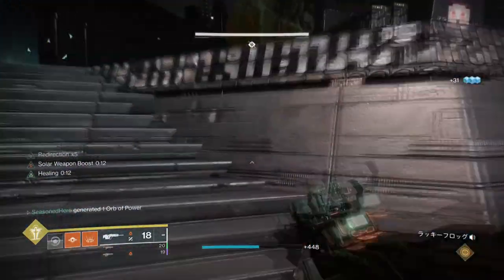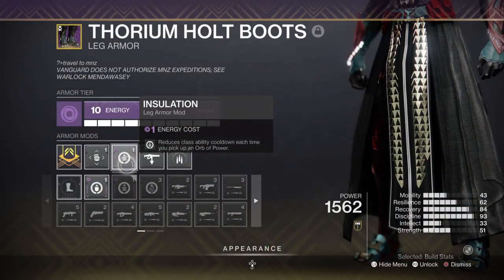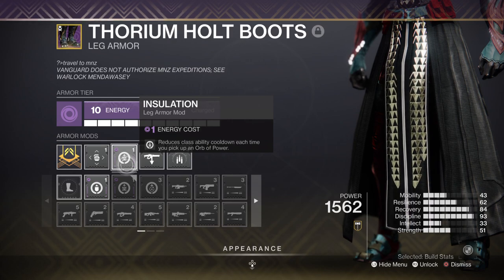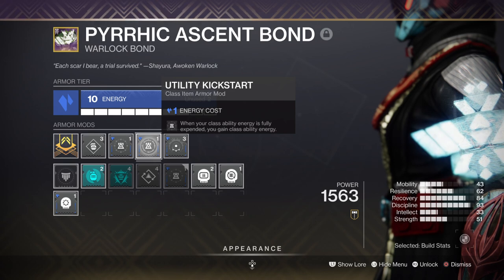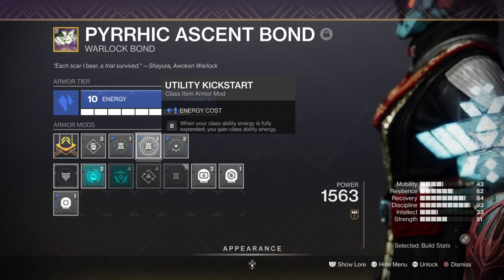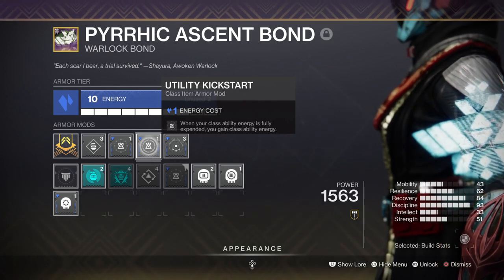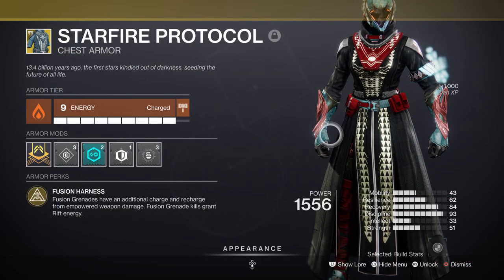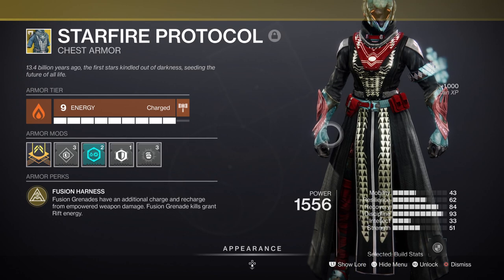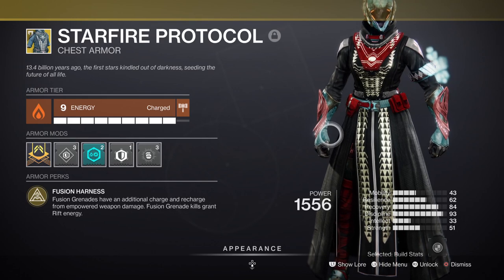For Recovery, this area will need a lot of love and having it at 80 to 100 either way will do you fine. If possible, you'll want Insulation for giving you class energy back from collecting orbs of power, and then have Utility Kickstart mod times 2 to make full use of the class ability energy. You can reduce the Kickstart mod down to just one and then have the Restorative Finisher mod instead, which grants energy to your lowest ability upon using a finisher. Recovery, just like Discipline, is simple and easy to cover, and because of how well-maintained the build is, you can freely adapt it to any sudden changes.